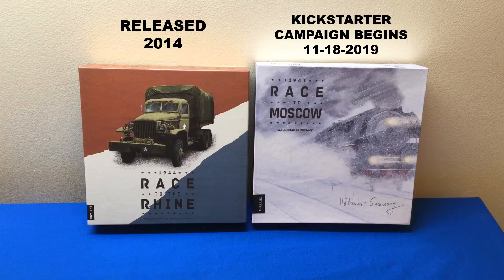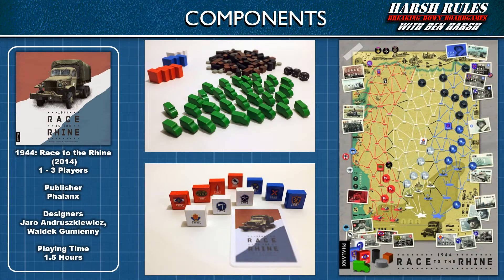These World War II logistical racing games are not focused on battlefield tactics and combat. Instead, the emphasis is on supply, and making sure your armies have enough food, fuel, and ammunition to reach their goal. The first game in the series, 1944 Race to the Rhine, allowed up to three players to assume the roles of legendary Allied generals — Patton, Bradley, and Montgomery. Although all members of the Allied forces, these men also had legendary egos, each itching to prove who was the best general. Players competed with each other to manage their resources to break through German defenses and be the first to cross the Rhine River.